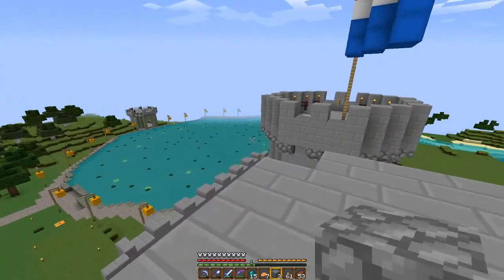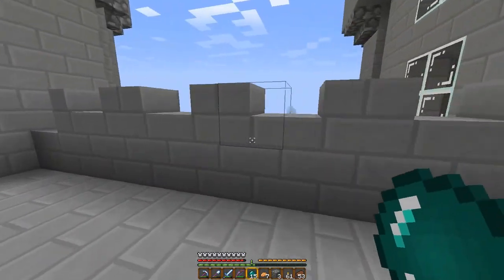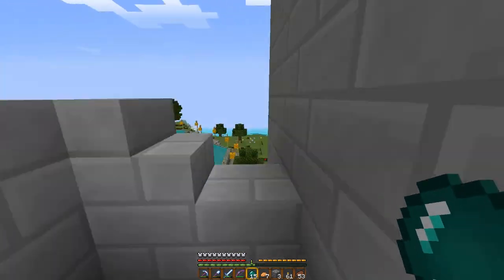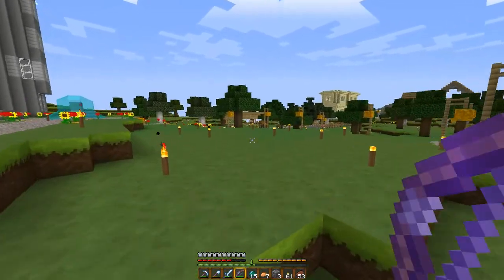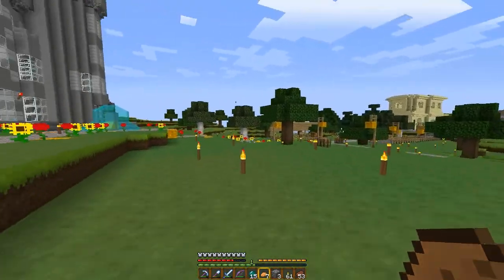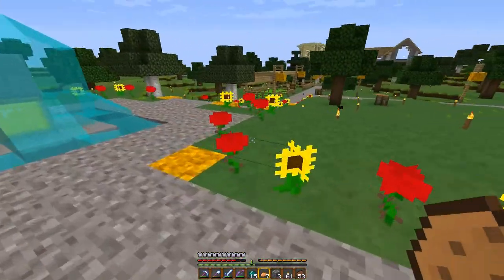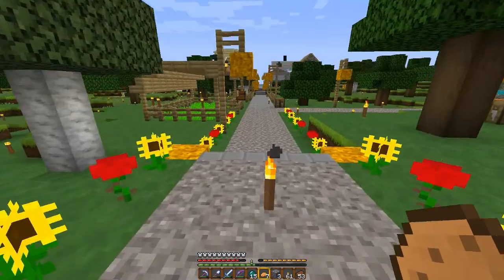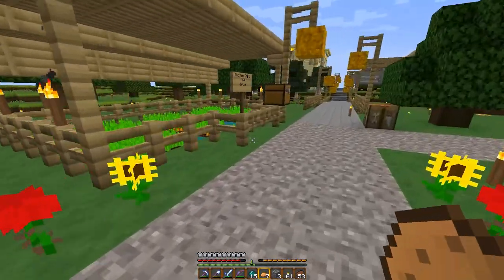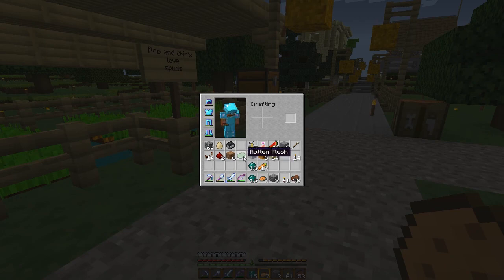I like the way the mobs look, especially ghasts and stuff, because they have that lovely smiley face. The health bars look a bit odd, but you'll get to appreciate that as well. As you can see the flowers - they made little sunflowers out of the yellow flowers.